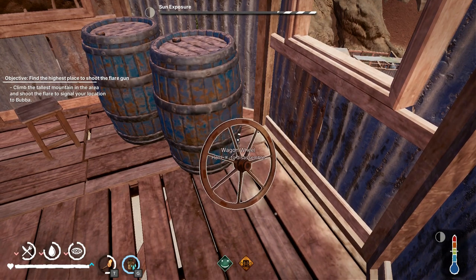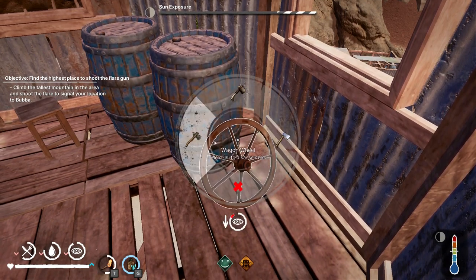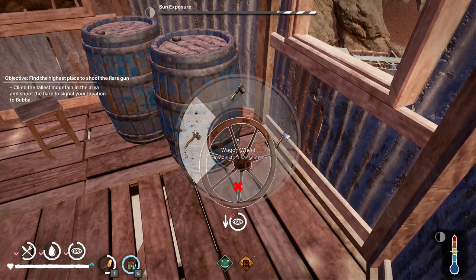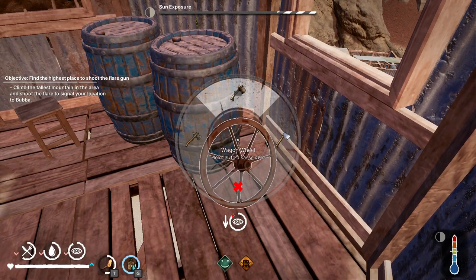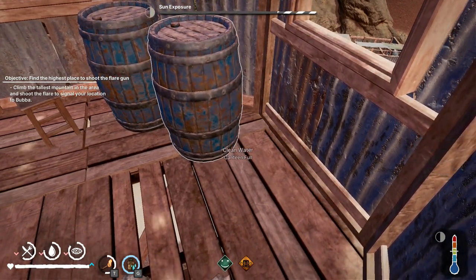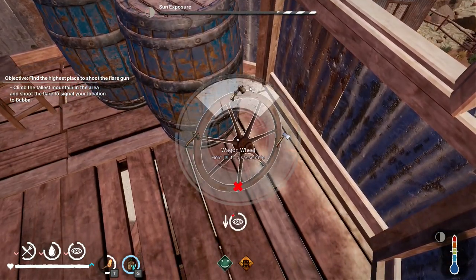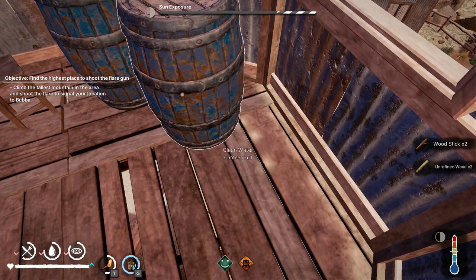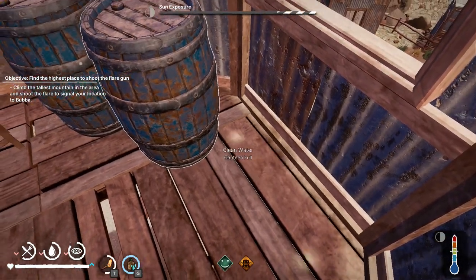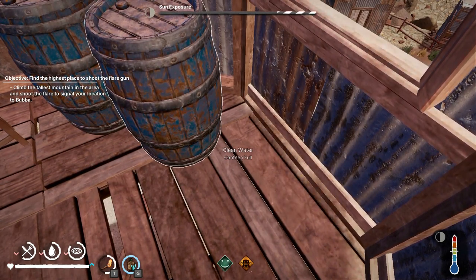First thing I'm going to look at is the axe — what sort of resources we get depending on the type. I've got all three in inventory: low, medium and high. With the low level axe: two unrefined wood and one stick. Going again with the low level axe: two unrefined wood and two sticks. So it looks like it changes each time — I did that a few more times and can confirm it is different pretty much every time.